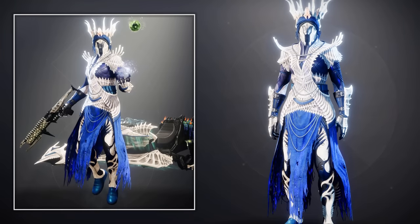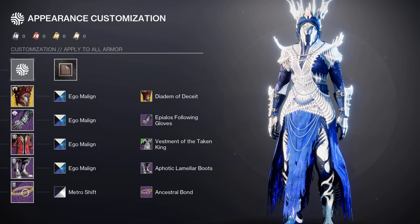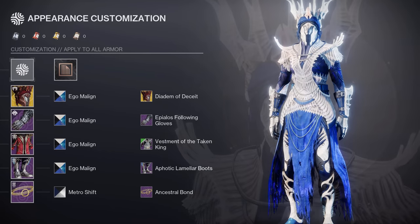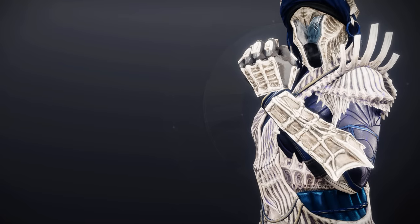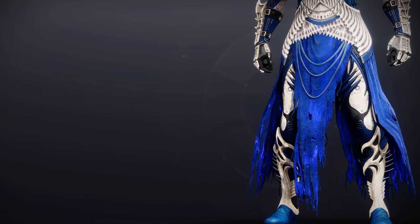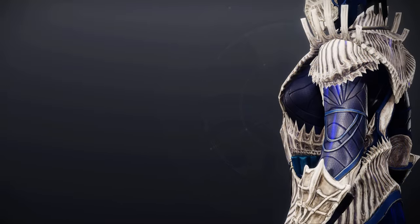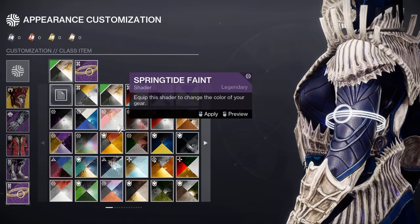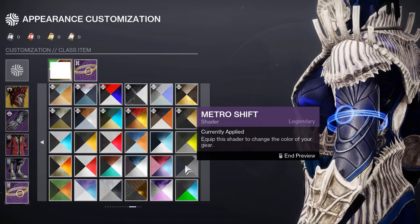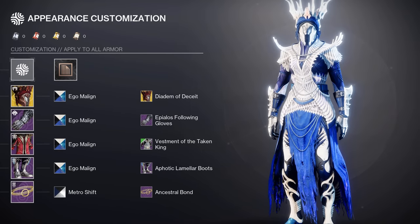Now we're moving on to the final class, the Warlock, and I firstly want to show you all my set called the Bone Weaver. I absolutely love how the Diadem of the Sea exotic ornament looks with the new dungeon robes — it's a perfect fit especially with how the shoulder plates come up just like a crown. For the gloves I use the Epalos Following, as I really like how the bone parts come all the way up to the knuckles. For the boots I use the new seasonal ornament which actually matches better with the robes than the actual boots from the dungeon. I also don't have any bond — this is a unique interaction when using the Ancestral Bond from the Ghost of Tsushima Warlock set, because the bond is only a glow and when you use a shader that removes glows it will literally disappear, making the set mostly symmetrical.